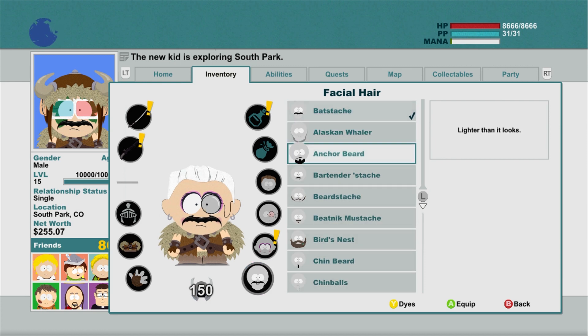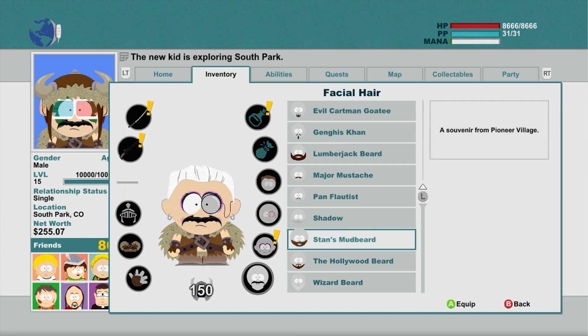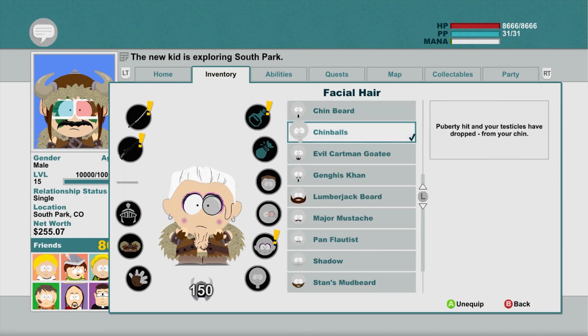There are quite a few facial hair choices as well — I don't have every single one unlocked. I think my favorite one is the chin balls. That cracks me up still.